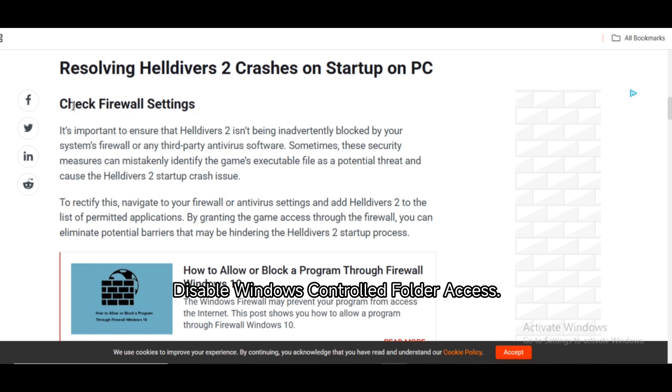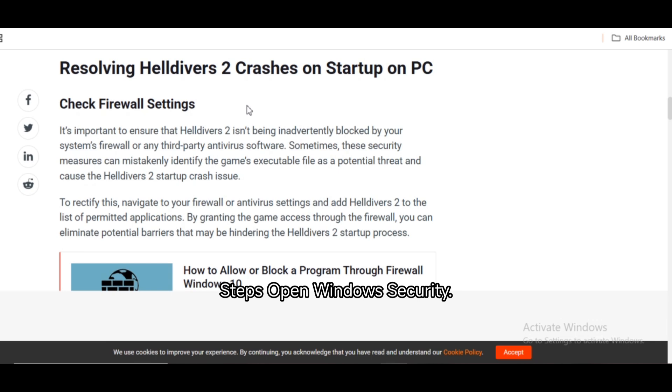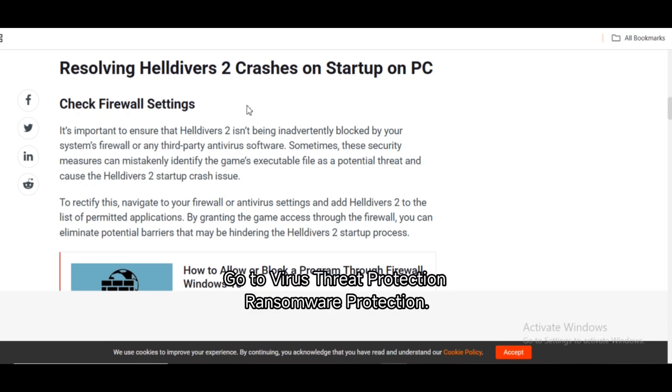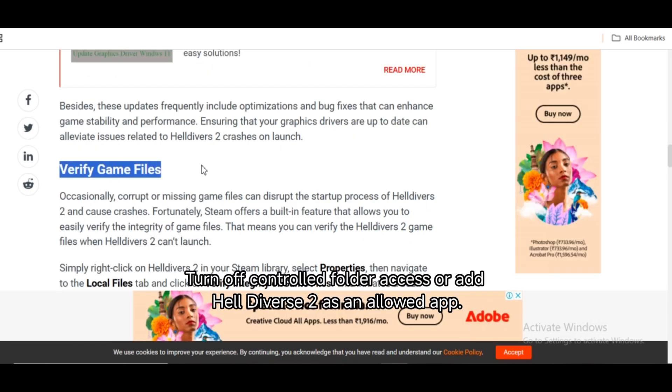Disable Windows Controlled Folder Access. Windows Defender might block parts of the game. Open Windows Security, go to Virus & Threat Protection, then Ransomware Protection, click Manage Ransomware Protection, and either turn off Controlled Folder Access or add Helldivers 2 as an allowed app.